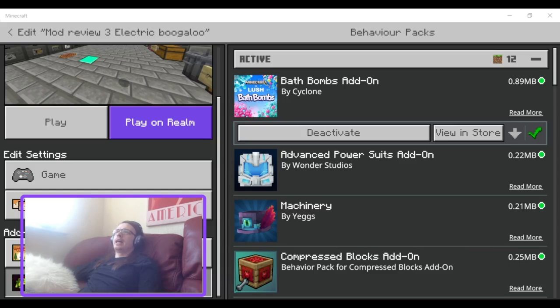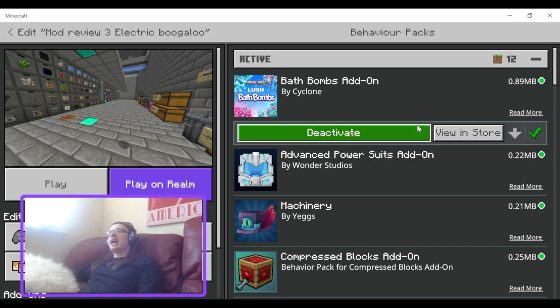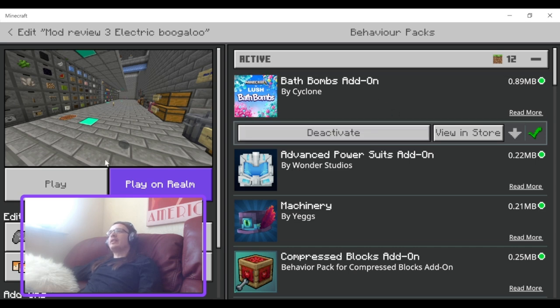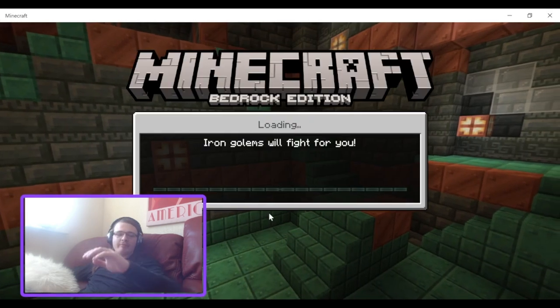Hello, and welcome back to another video. I remembered I had a backup of the add-on review world, which is good, because not only in the last review but the review before I actually broke all of the draws by teleporting the entities to me, which basically lost every item in the storage system. Today we'll be looking at the free add-on, the Bath Bomb add-on.